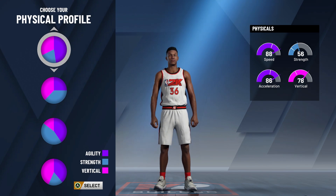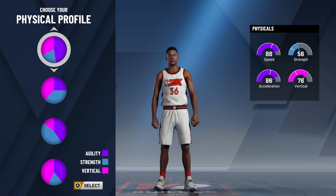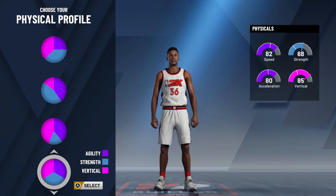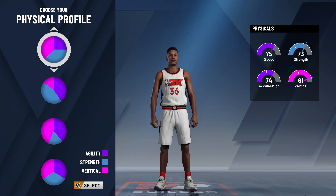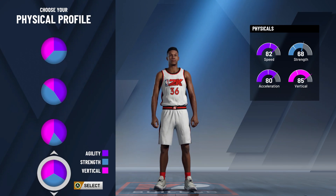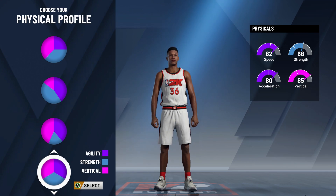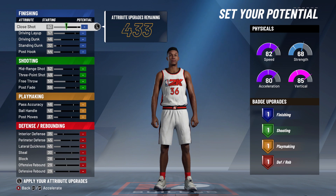Next up is the physical profile pie chart. You have agility, strength, and vertical. Vertical is good for MyCareer, but when you play MyPark, agility is most important. Strength is also something you need to focus on. Looking at all these things, this one is pretty divided. I feel like I'm going to make another offensive threat because this looks similar to what I did yesterday.